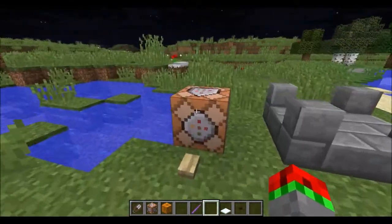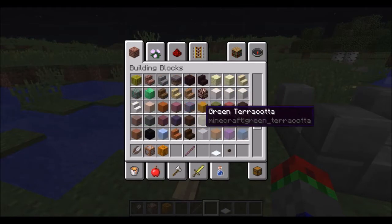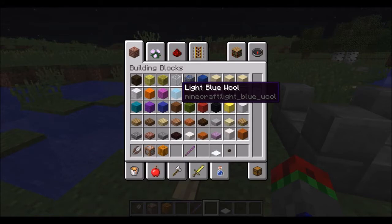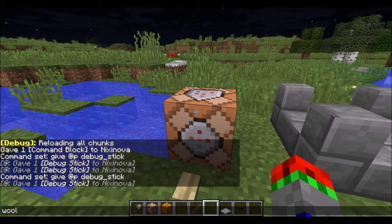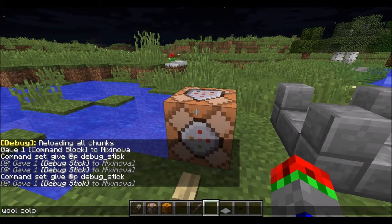Also, they have completely changed every single block value. So, say, wool — this light blue wool is now 'light_blue_wool'. It used to be wool:12 or something, or wool color equals red, so you'd use that for setblock.